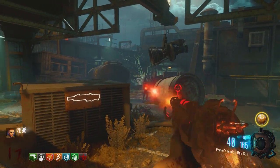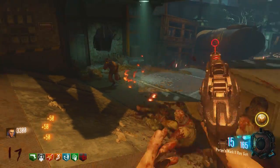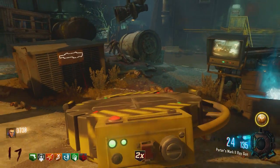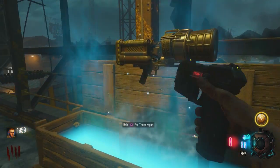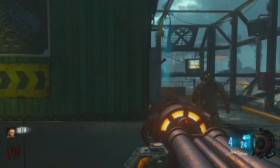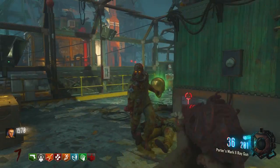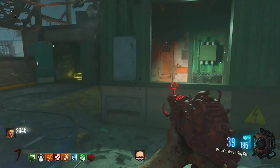The first map we're doing in this video is Ascension, because this map introduced a whole lot of new things, such as the Gersh devices, the Dolls, and also the Thunder Gun. I got a crate power, and we're going to try and get the Thunder Gun and the Ray Gun Mark II from the box and see if we can upgrade them. Here's the Thunder Gun — boom! We get the Zeus Cannon from that crate power. Then the Mark II — boom! The crate power works on that as well and gives us the Porter's Mark II Ray Gun. So those two guns are done, which is pretty insane. Obviously they're weapons, so you guys probably knew that was going to happen.